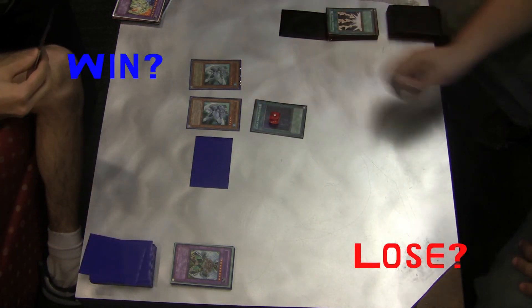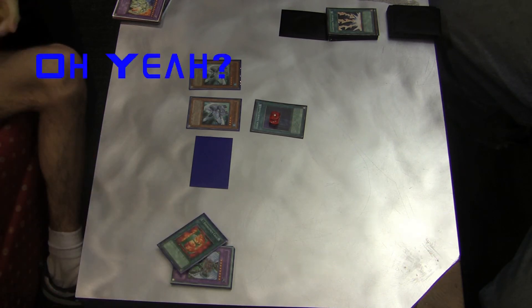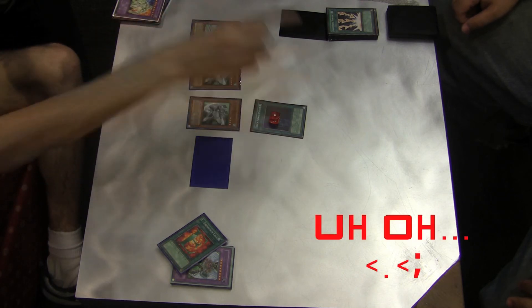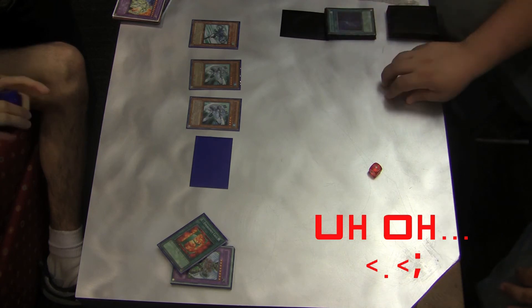Then during your next main phase, you can activate that spell's effect, and your opponent cannot negate it or chain to it. Because in order to negate that spell card's effect, they would have had to negate Diamond Dude the turn previously. So they can negate it when you reveal it, but they can't negate it when the spell card's effect is actually taking place, because they would have had to negate Diamond Dude's effect.